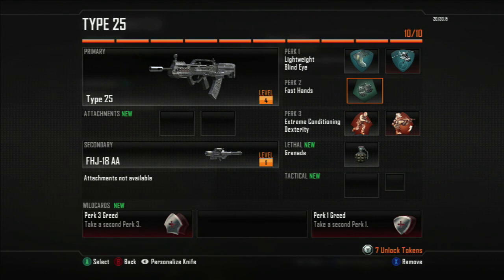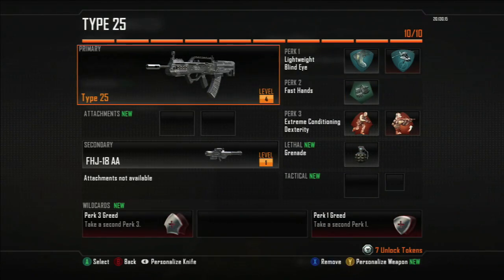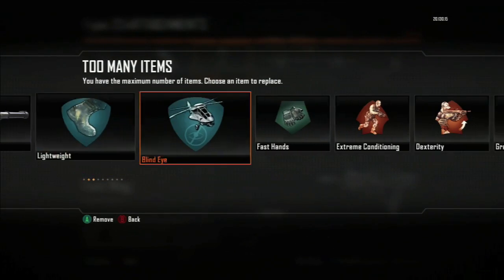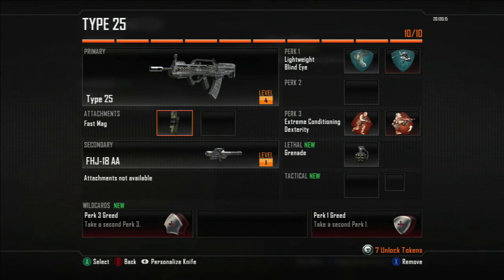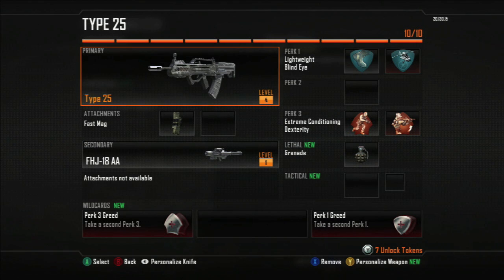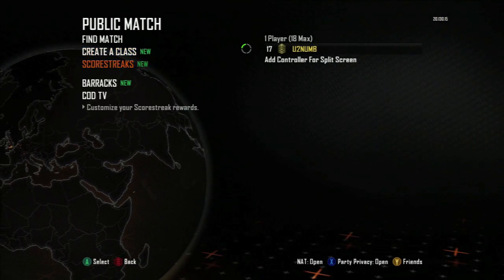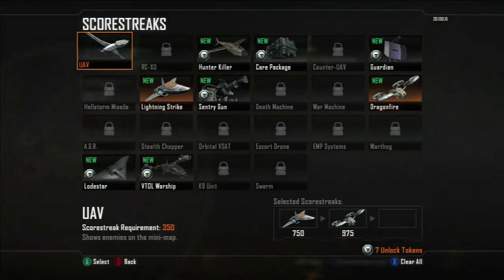I'm going to go over here and fast hands is going to go — that's just basically switching between weapons a little quicker. I don't do a lot of weapon switching, I try to keep it to the main weapon. So I'm going to go ahead and get rid of that. As you can see I no longer have perk number 2, but I do have an attachment to give me faster reload. It's a little restricting but actually quite flexible — it really opens up the whole custom class layout.